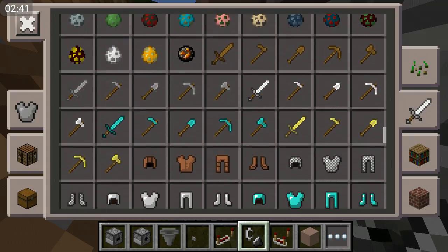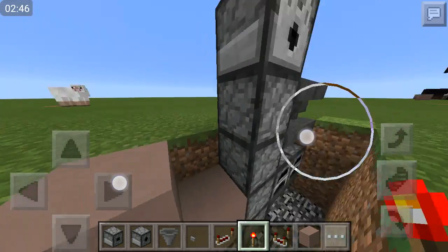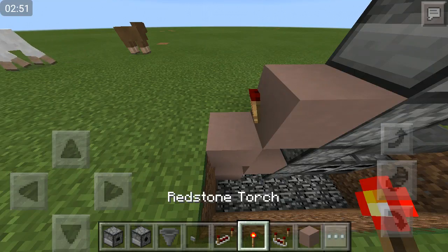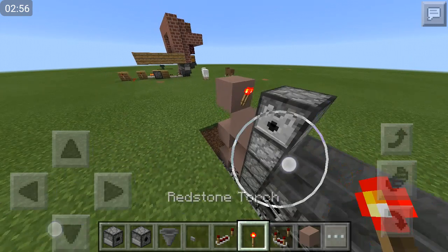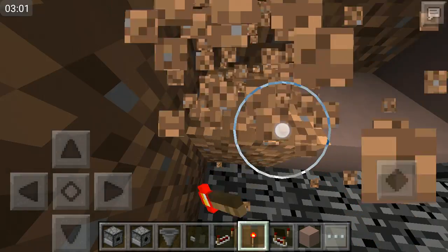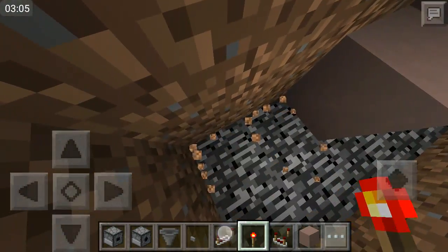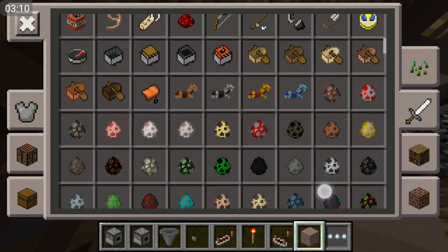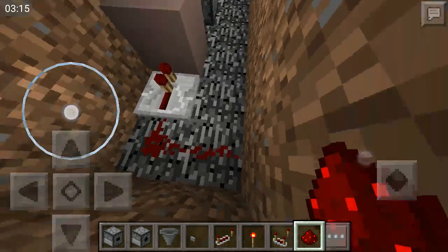Get the redstone torches, place it like that, and you should hear it activate - if it activates, that's a good thing. Place it like that, like that. And then this is really important - if you're off there, then the whole thing's not going to work. So you have to make sure you do that, guys. Then right here you want to dig out a little area, kind of like that. Place the redstone repeater like that, and then you can get rid of that block. Get some redstone dust, place it like that.